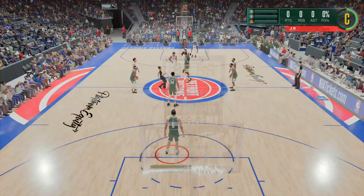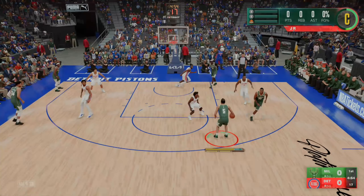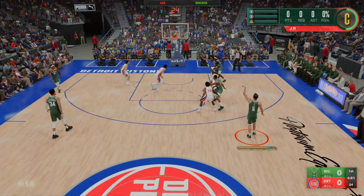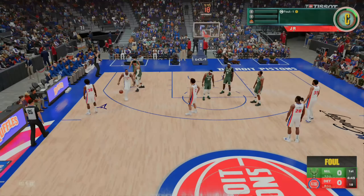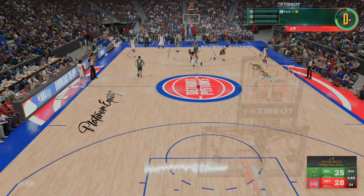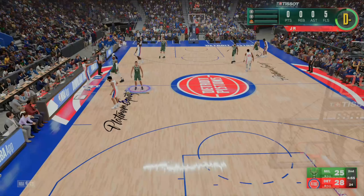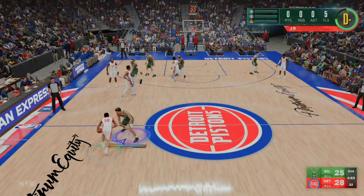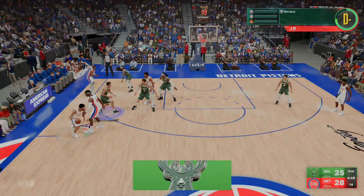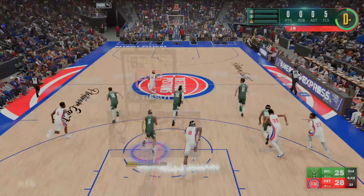We're going for VC, so what you want to do to speed up this VC glitch is get five fouls in the first half. If you get fouled out you won't get any VC, so get five fouls in the first half and you'll notice it will immediately sub you out until the second quarter. After you get two fouls it will sub you out until the second quarter. Next, you want to get up by 25, which should be extremely easy because with this glitch you should get a lot of steals and hit every single shot. You have one quarter to get up by 25 to make this VC glitch go as fast as possible.